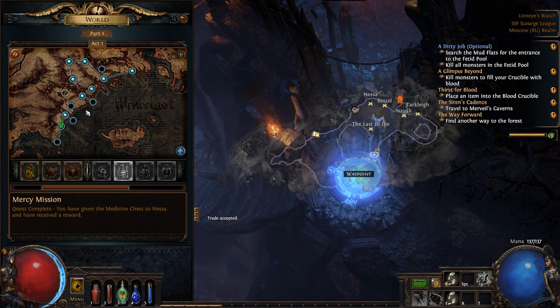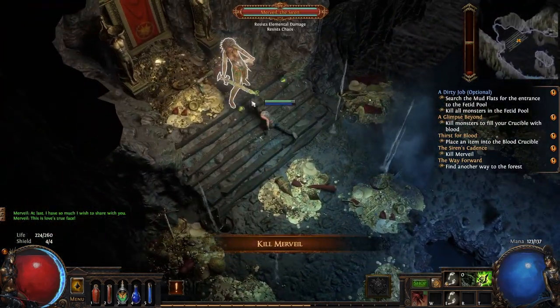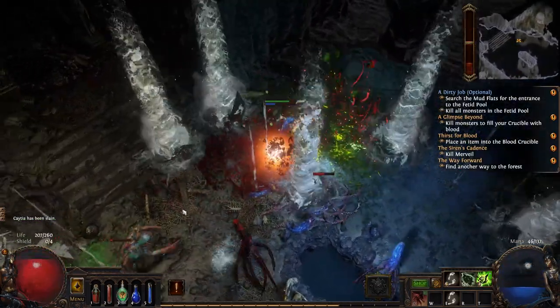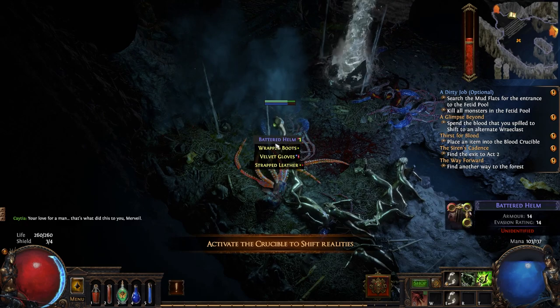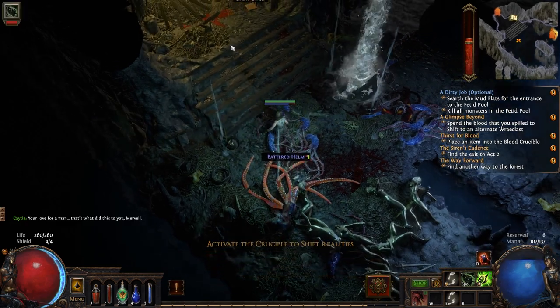Way back to the Cavern of Wrath and head straight to kill Merveil. And there we go — the path to Act 2 is now open and you can feel free to enter it.